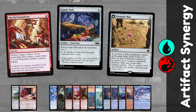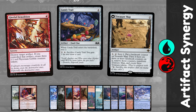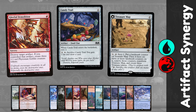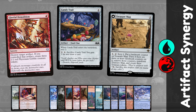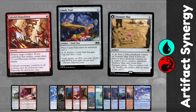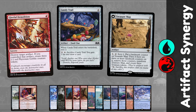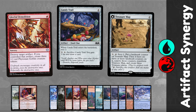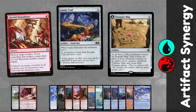I'm using Candy Trail as a cheap artifact to sacrifice, which helps us find our three combo pieces, and a reprint in Lost Caverns — Treasure Map. I love this card in combo decks: you get to scry each turn, and when you've done this three times it becomes a land, you get three Treasure tokens, and you can sacrifice the Treasure to draw a card. These artifacts are perfect for Gleeful Demolition.